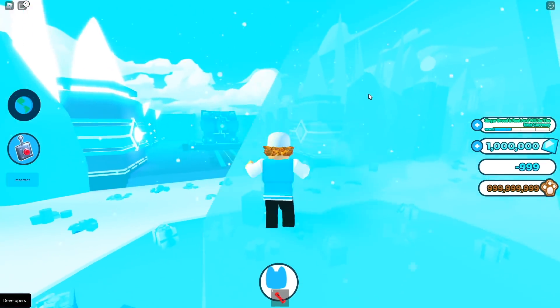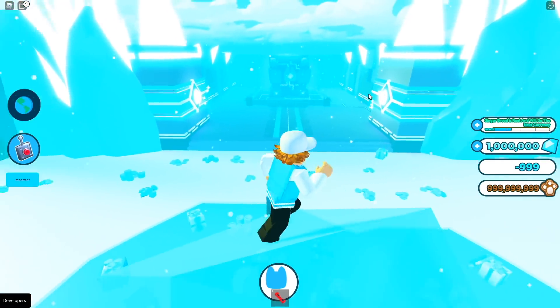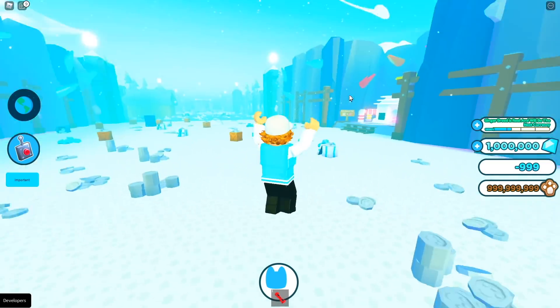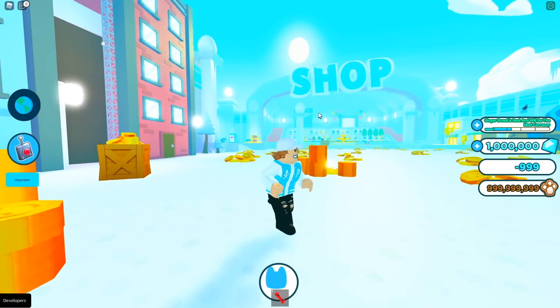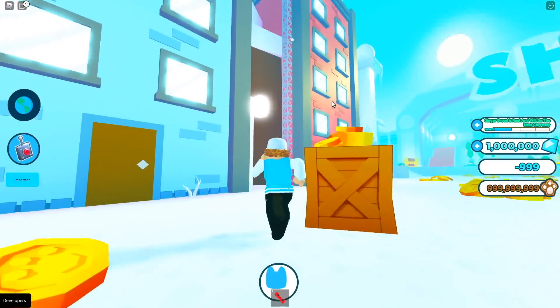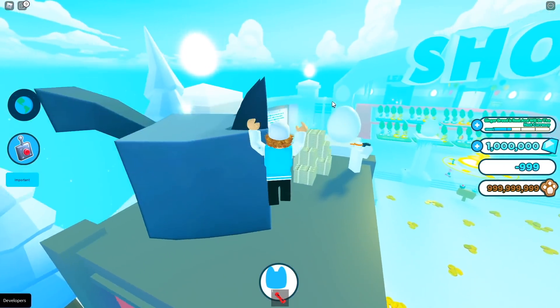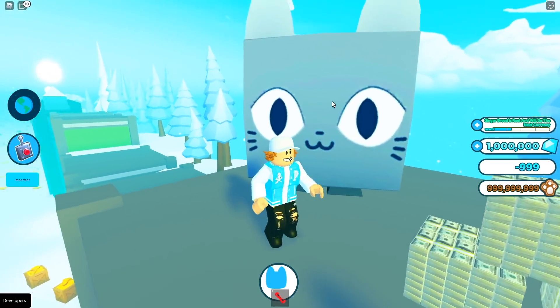Let's go to the glacier — wow, this actually looks so cool. This guy's actually climbing the iceberg — I'm gonna try to climb it too. Wow, this is actually pretty cool. Now let's see the mine. Why am I floating? There's a ladder here — we can actually make it up top.